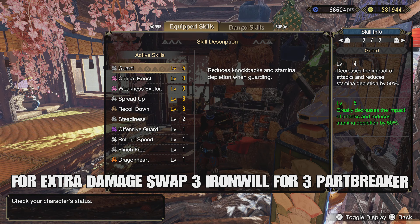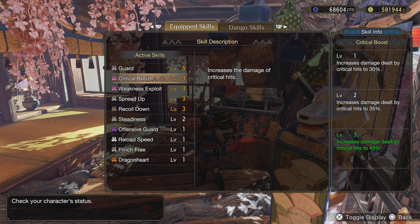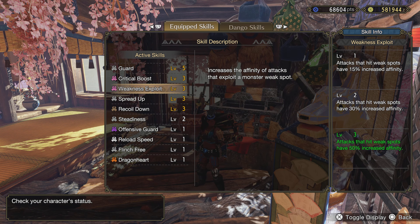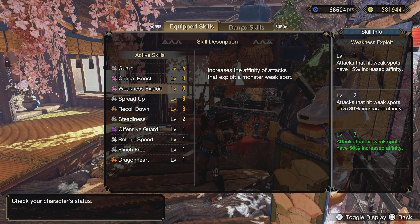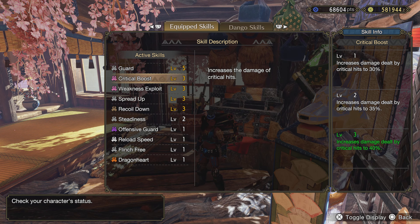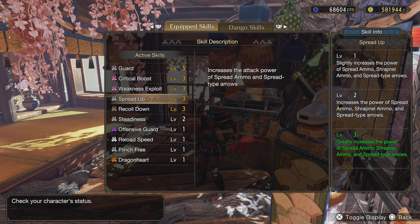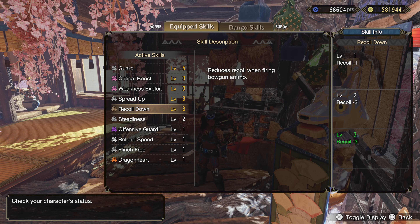The key to this build is pretty much the Spread Up skill. Spread Up increases our spread ammo damage — I'm not a numbers guy so I can't give you exact percentages, but you need this. We were also able to slot in Crit Boost and Weakness Exploit, which pair together very well. When we hit weak points we get 50% increased affinity with level three Weakness Exploit, and with Crit Boost we get 40% increased damage on our critical hits, so those pair really well together.